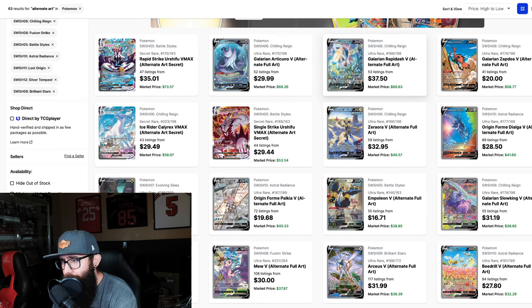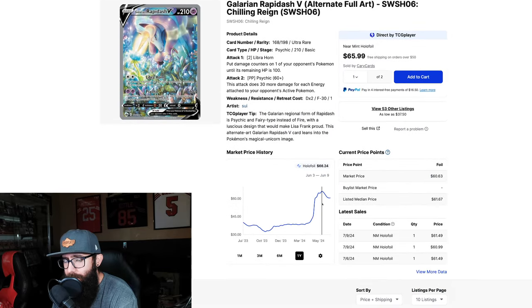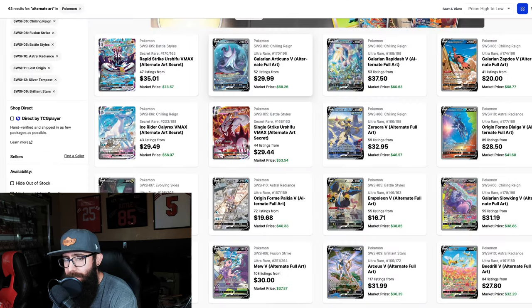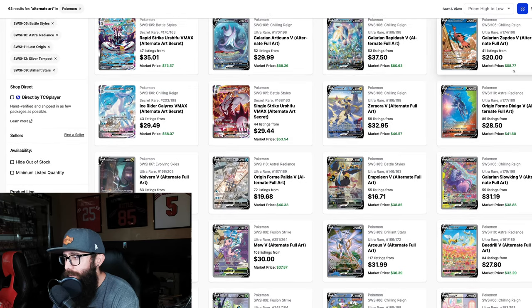The Galarian Rapidash — I actually really like this card, I do have this card, and I think this could be maybe a bit of a sleeper. I could see this tripling, which would be pretty good, to $180. Just a feeling that I have. Of the Galarian Birds, for some reason I like the Galarian Zapdos the best — I like just regular Zapdos as one of my favorites. I could see the Galarian Zapdos passing Articuno for sure — maybe a hundred bucks.